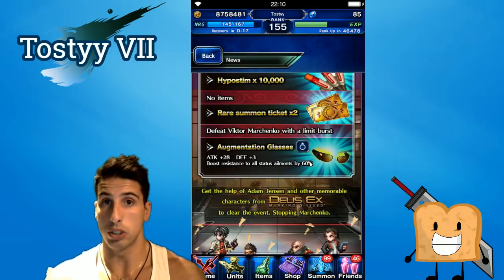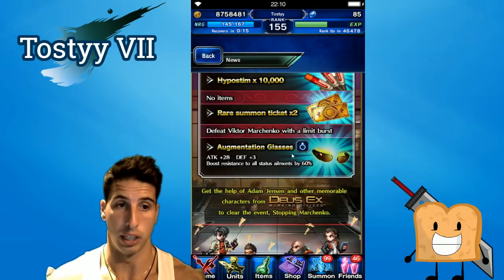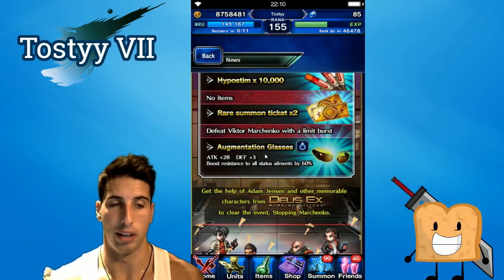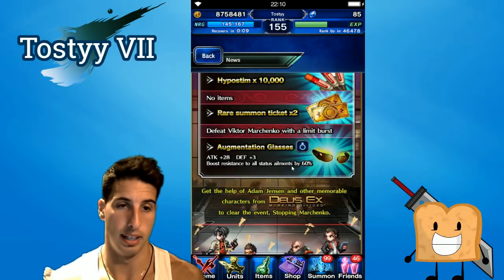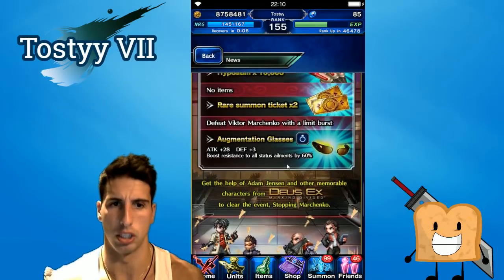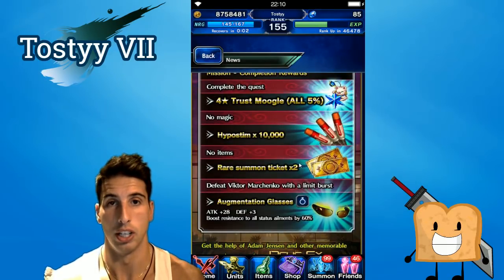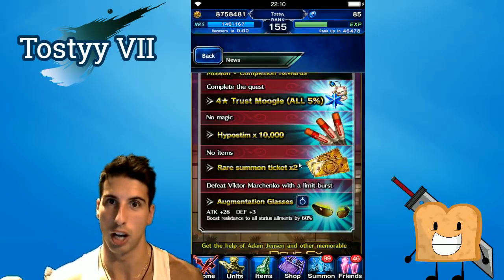The Augmentation Glasses are an accessory with 28 attack, +3 defense, and boost resistance to all status ailments by 60%. That's actually okay — if you put this on Ayaka, she'll be nearly 100% immune to everything. It's nothing crazy but good enough. We basically want those summon tickets and that 5% moogle because Cgio is coming soon.